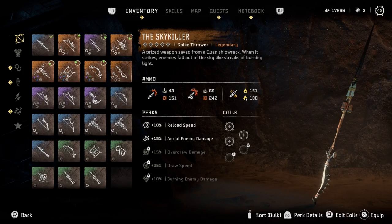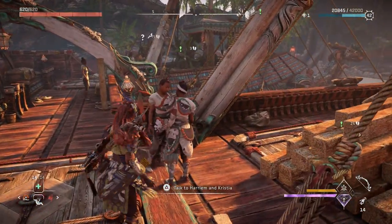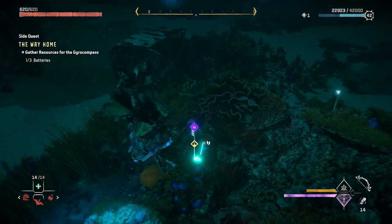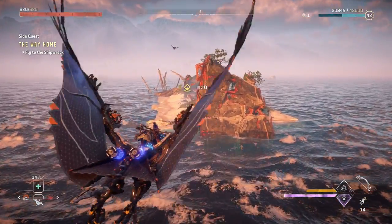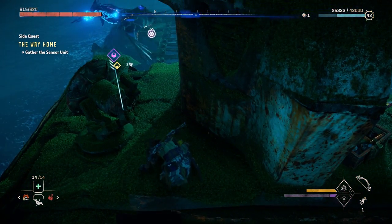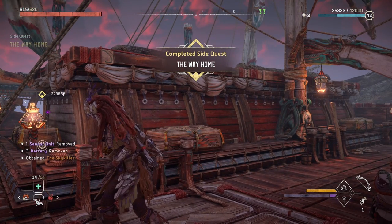Moving on to number two, the Sky Killer — possibly my favorite weapon in the game and the best legendary spike thrower. You acquire this from the side quest called The Way Home, on a boat at Legacy's Landfall, the island on the very western part of the map. Unfortunately you won't be able to reach it unless you've pretty much finished the game or are very close, because you also need the flying mount. What you have to do is help two Quen navigators find a gyro compass for their trip.